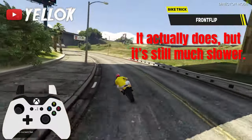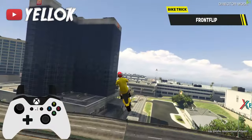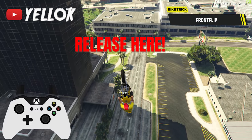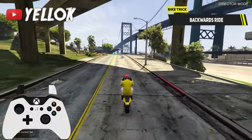Sadly this method doesn't work for the frontflip. In order to pull that off you have to keep leaning forwards instead of backwards of course. So for frontflips you will always need more airtime to be able to pull them off. Another pretty cool trick is the backwards ride.